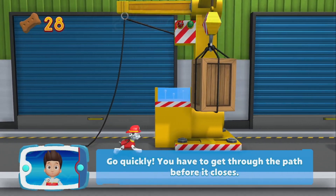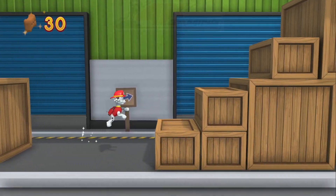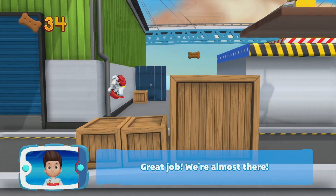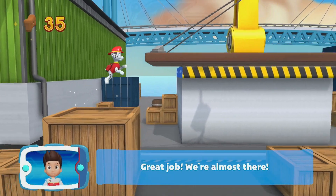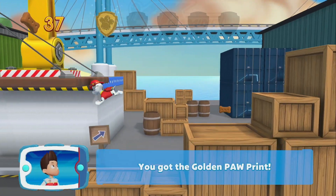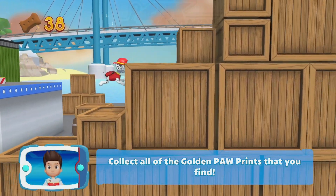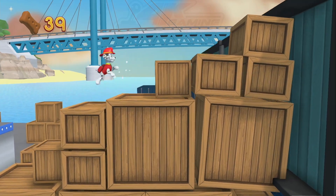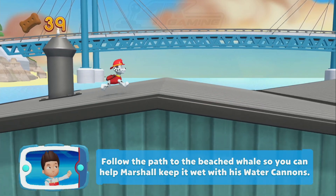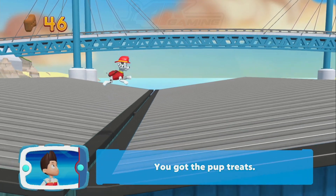Go quickly. You have to get through the path before it closes. I'm detecting a golden paw print somewhere nearby. Great job! We're almost there! You got the golden paw print. Collect all of the golden paw prints that you find. Follow the path to the beached whale so you can help Marshall keep it wet with his water cannons.